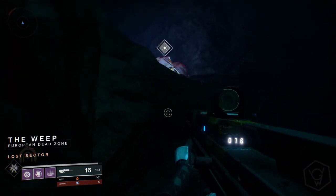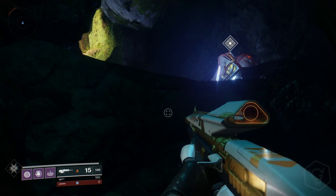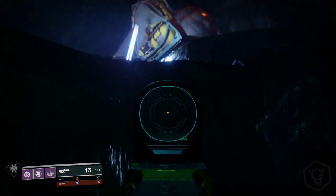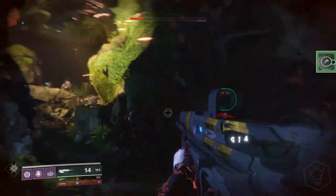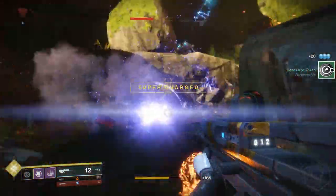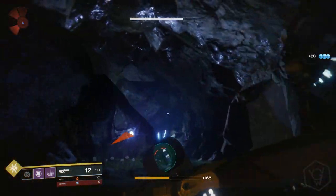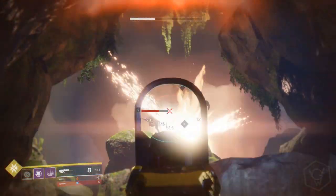We're basically at the entrance of the lost sector. You want to look for these things here — as you can see, when you destroy these you get faction tokens. There are actually two of them in the lost sector. There's the first one, and you want to kill these enemies here. If we go up this way there's actually one over there, so we can get that one too.